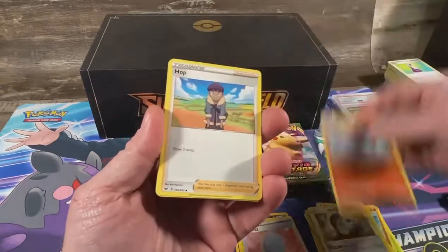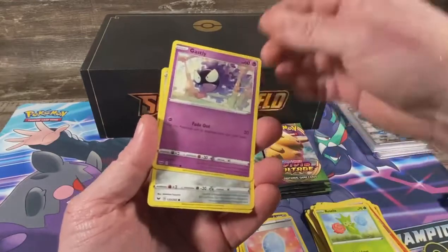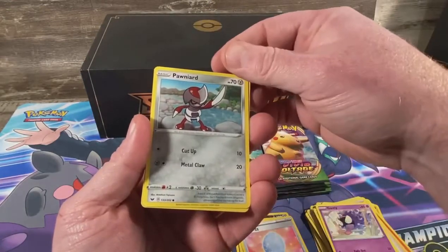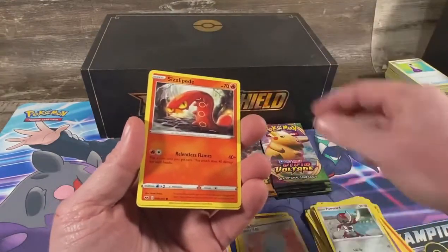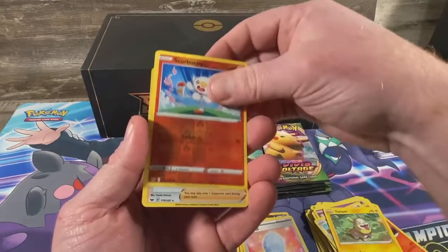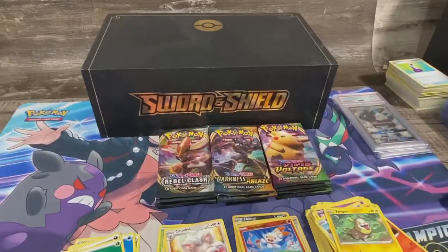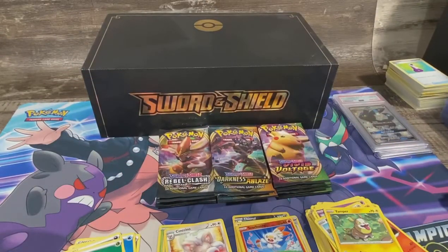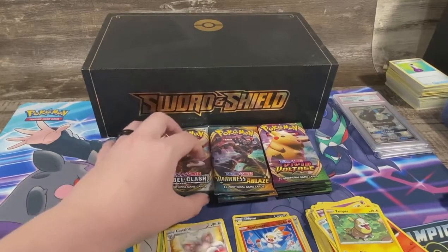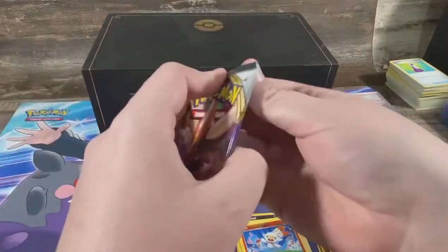Let's see — Hop, Rosalia, Ghastly, Ponyta, Sizzlipede, Yamper, Scorbunny reverse, and just a Professor's Research holo. Nothing out of Sword and Shield base. Hoping for a Marnie or a rainbow or something, but we'll get right into the Rebel Clash.